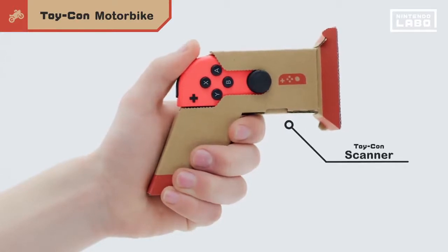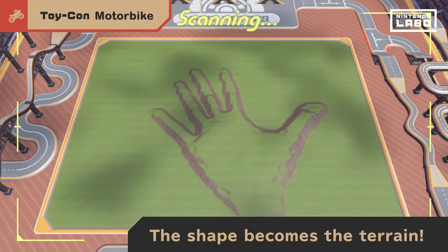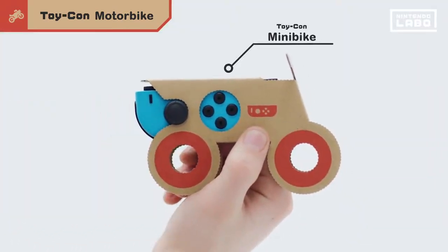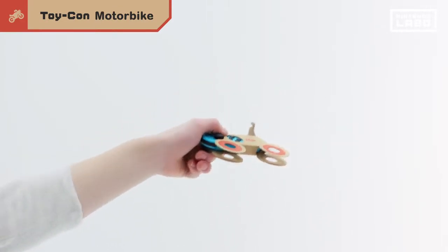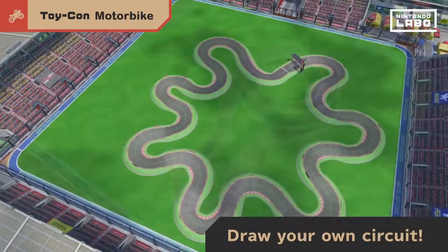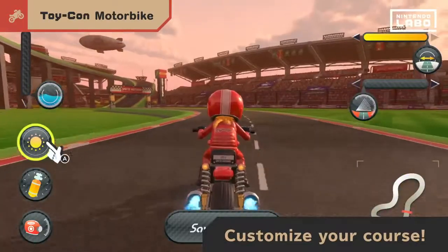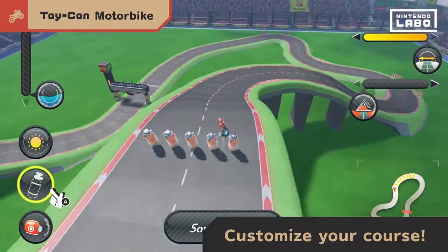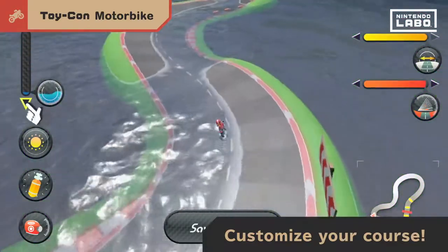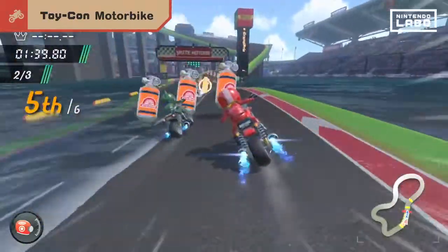If you use the Toy-Con scanner, the terrain will rise in the shape of the scanned object. So get creative with your very own stadium. And if you draw paths in the air with the Toy-Con minibike, an original circuit will be created in that exact shape. Choose road width, slope, time of day, weather, and where to place dash items — all of these options can be customized whenever you want. Get ready for some white-knuckle races on your very own circuits.